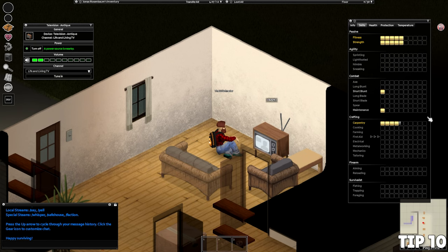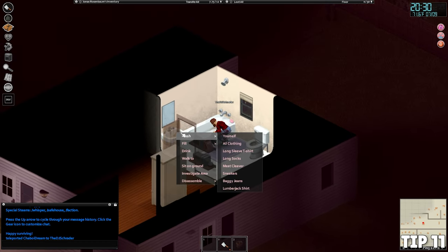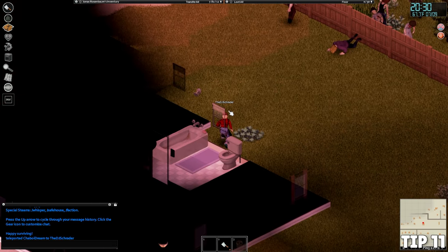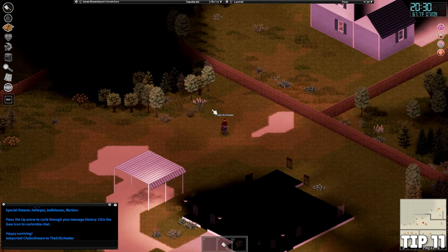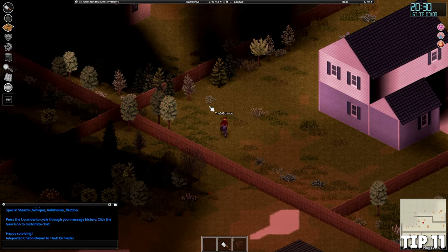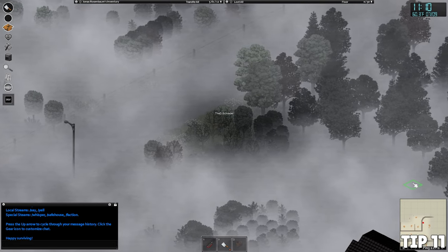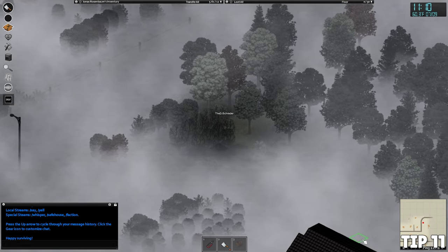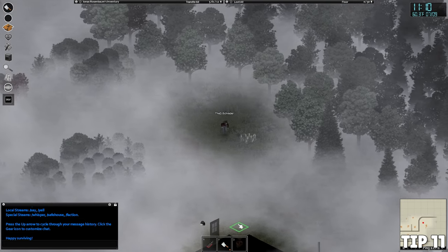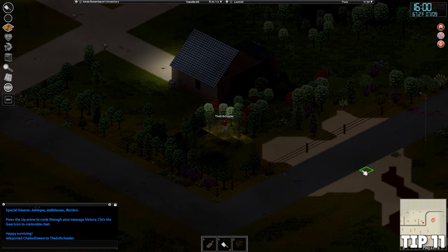Tip number eleven: you can avoid most injuries from fences and woods if you approach them correctly. For fences, don't sprint over them — simply walk to the fence and press E to vault safely without cutting yourself. For the woods, right-click on the map and select 'Walk Here,' then click into or past the woods. Your character will automatically choose the path of least resistance, avoiding trees and saving you from cuts and bruises.